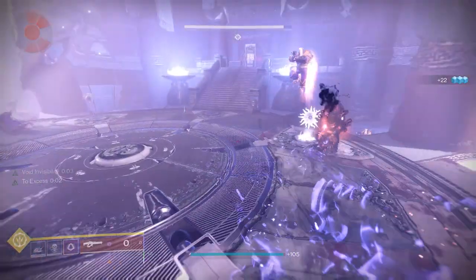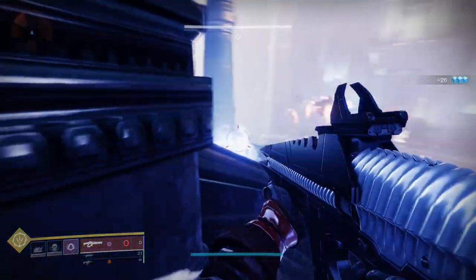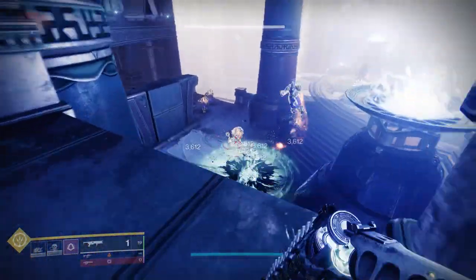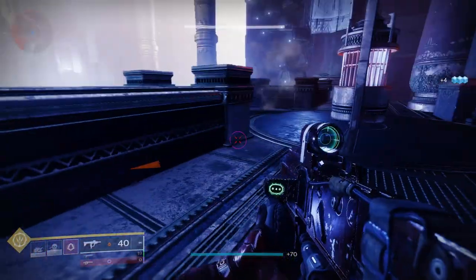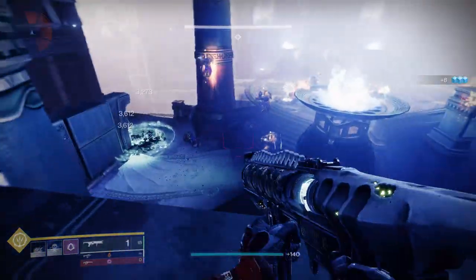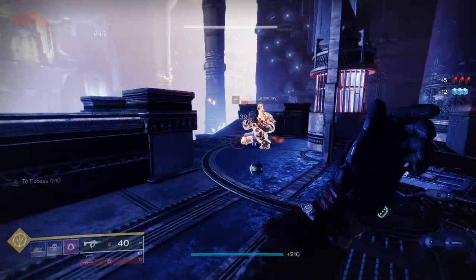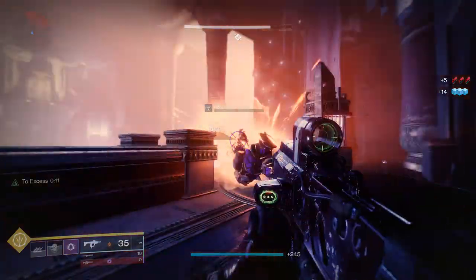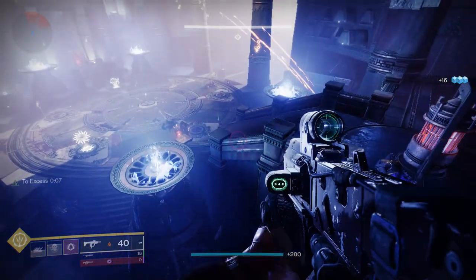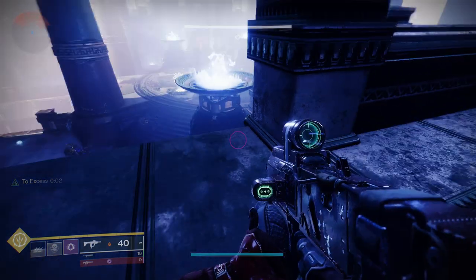So for today we're gonna be looking at Wormhusk Crown. This is the first exotic that was actually asked for specifically, which kind of breaks my heart because the first two that got asked are not only hunter exotics, but they're also probably one of the worst exotics in the game look-wise — they're hot garbage except for the other one. The second one is Dragon's Shadow, which I am also editing.